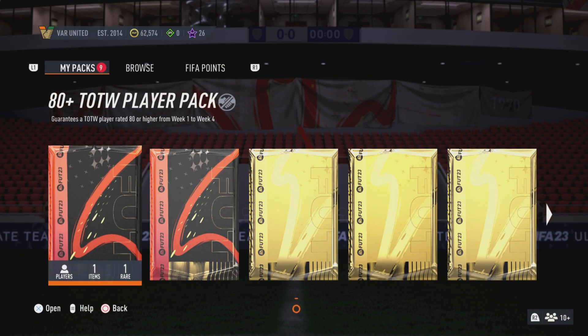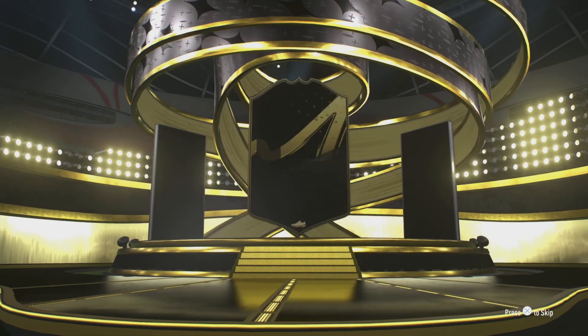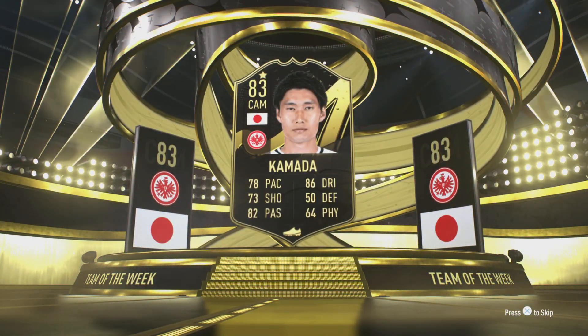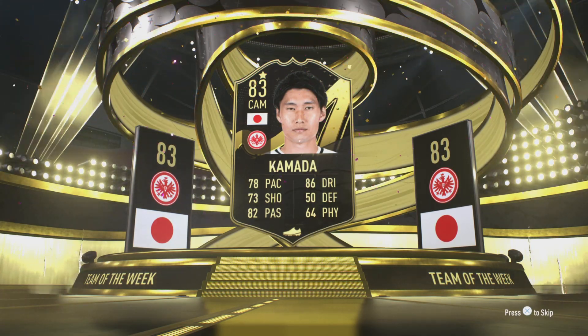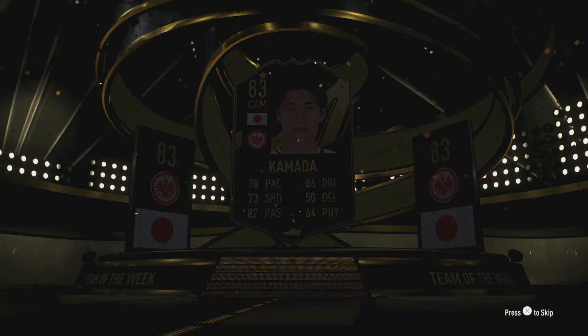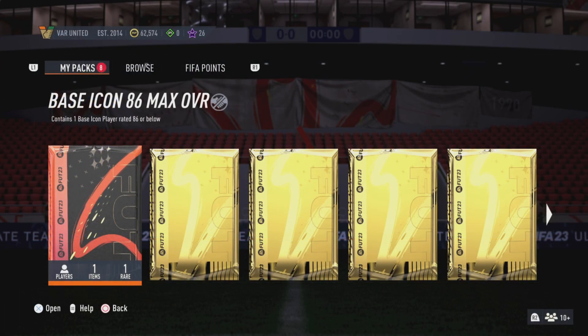Now these are the ones I've been waiting for — this is a plus 80 team of the week card. Hopefully we'll get somebody good out of this one. Not too bad — 83 rated team of the week card. Not a walkout but a decent card nonetheless. This is the one I've really been waiting for: the base Icon 86. Hopefully we'll get a decent Icon out of this. Here we go.